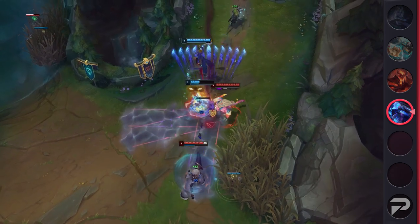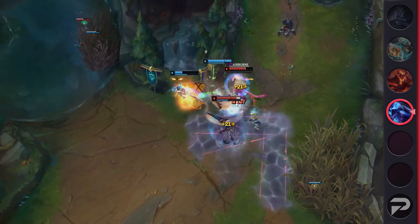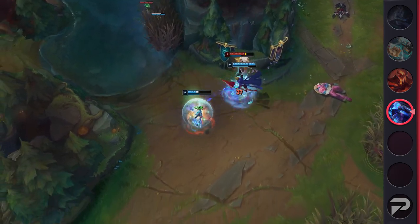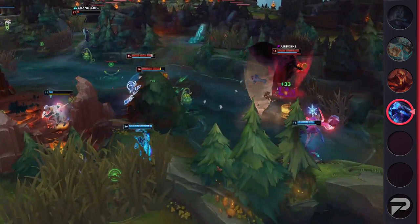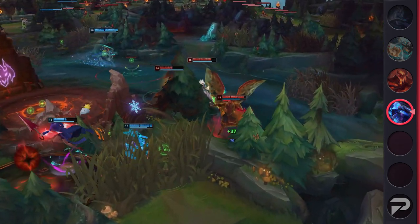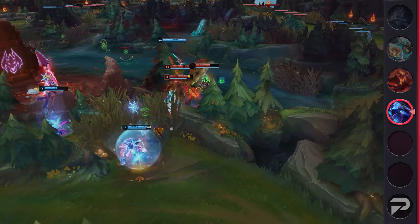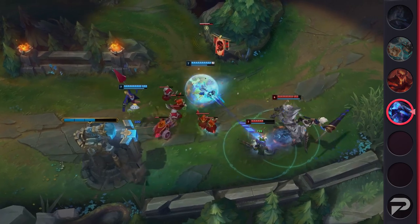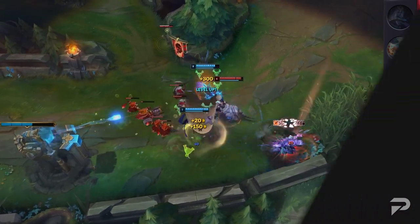That being said, it is notorious for its W and R hitboxes. With the skin, if you W, its max range fades away and nearly seems invisible, which will let you get some extra poke in as enemies won't expect it. However the biggest benefit of the skin is her ultimate. When Ash sends her arrow flying it's nearly impossible to dodge, as its hitbox is so hard to read. The arrow can fly right past you and will still connect halfway through — it honestly feels like a Nautilus hook.